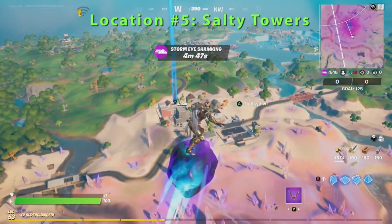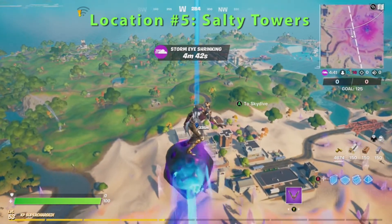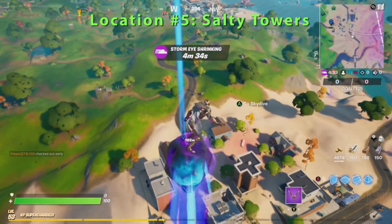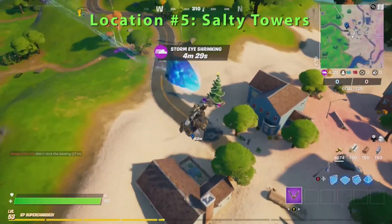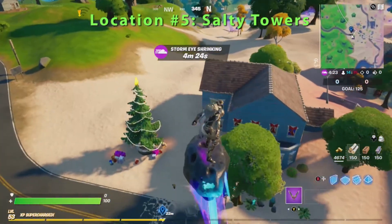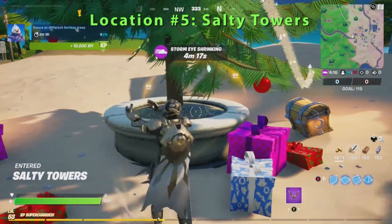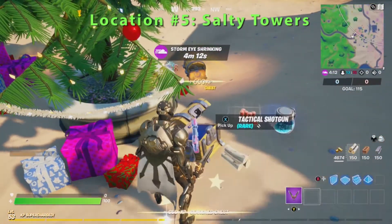Alright friends, Goblin Griff is going to show you the fifth and final tree to help you complete the challenge — Dance at Different Holiday Trees. This is in Operation Snowdown Quest here in Chapter 2 Season 5. And there you have it. Thanks to Goblin for scouting out all the locations. You get 10,000 XP for completing your third challenge or quest.